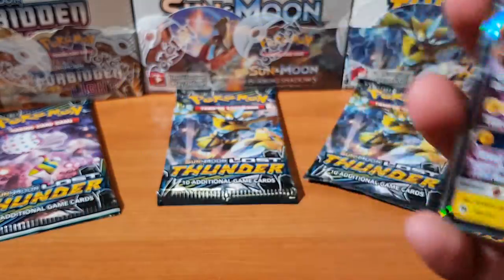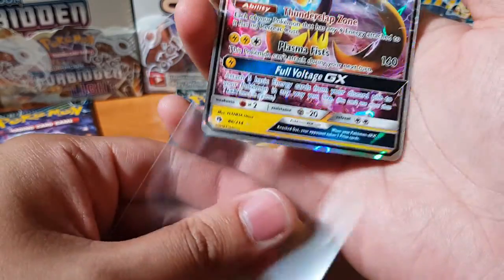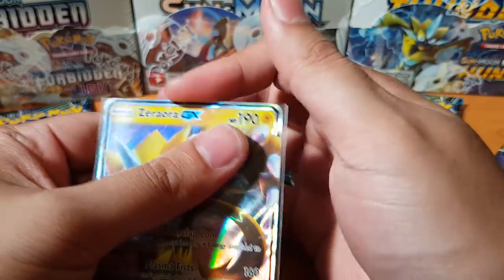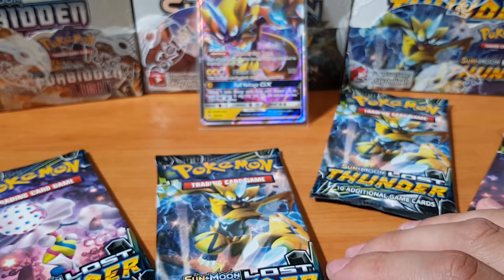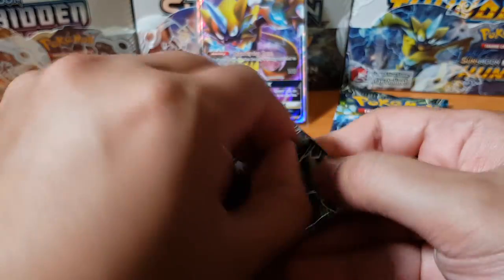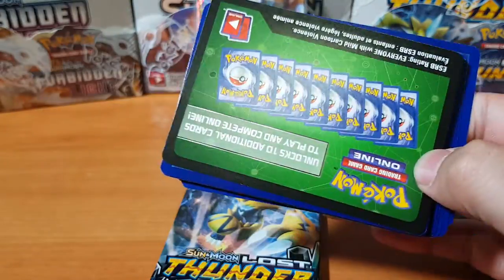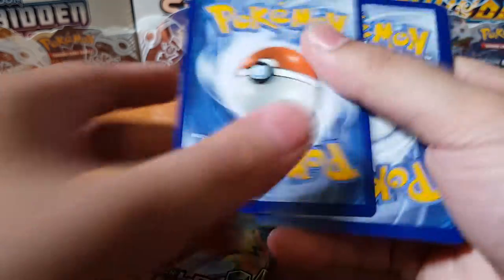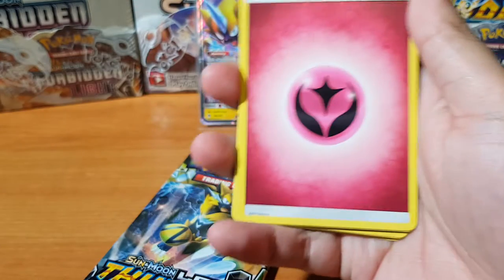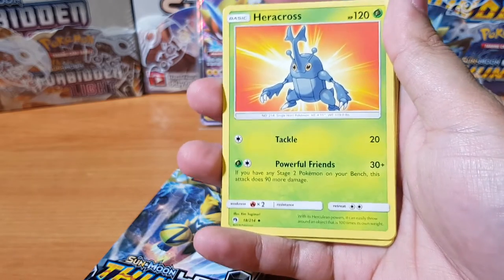That looks bloody awesome. That is definitely Lost Thunder — the epitome of Lost Thunder right there. Zeraora GX! What a way, what an entrance into this video. Protection first — wrap it up, keep it clean. What a start! I think we still need to pull three more GXs — I believe you get six per box, if I'm not mistaken. Feel free to correct me.